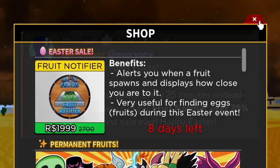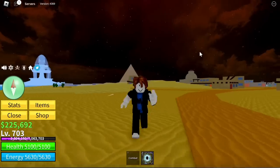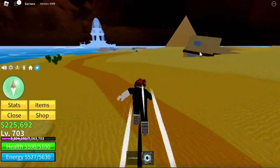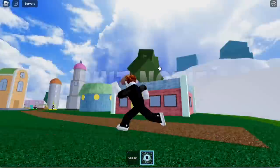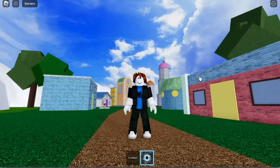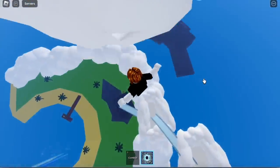Fruit spawns every 25 minutes instead of 60, so everything will be faster. But if you don't have a Fruit Notifier, don't worry — I will show you all the locations and spawn points of the Easter eggs.